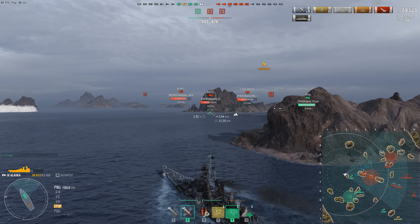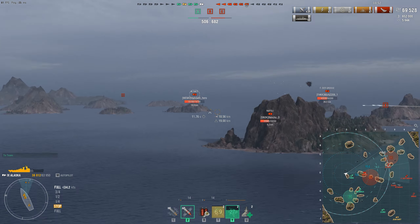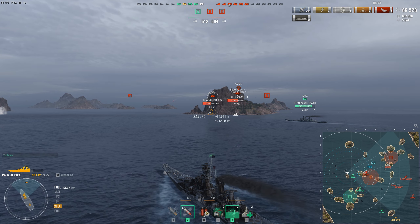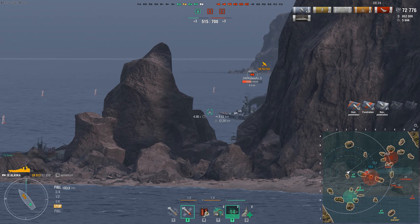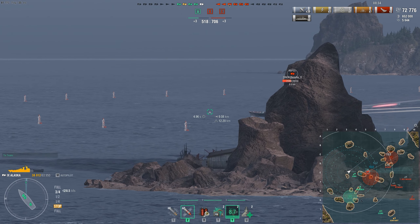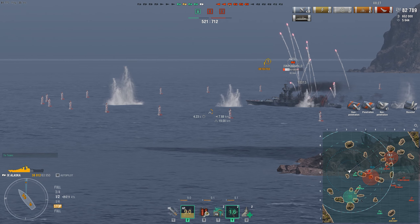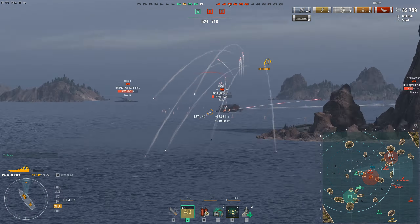I use my radar to see what the Napoli is up to — she's still sitting next to her little island in the cap, which is understandable because there aren't a lot of routes to escape. I definitely wanted to make sure to get eyes on her before she turns out and kites away. Hopefully my Monarch is able to punish her while she turns out. Considering that her smoke is on cooldown because she used it to take the cap, the Italian cruiser should go down any second now.